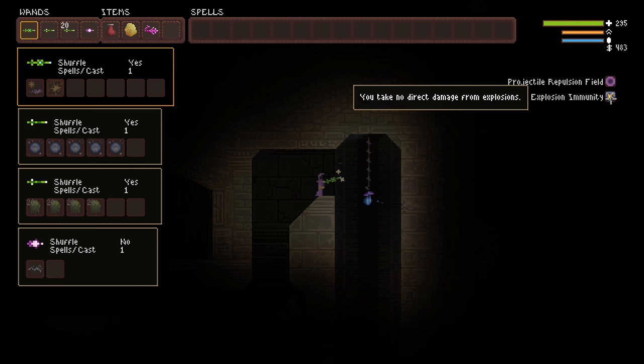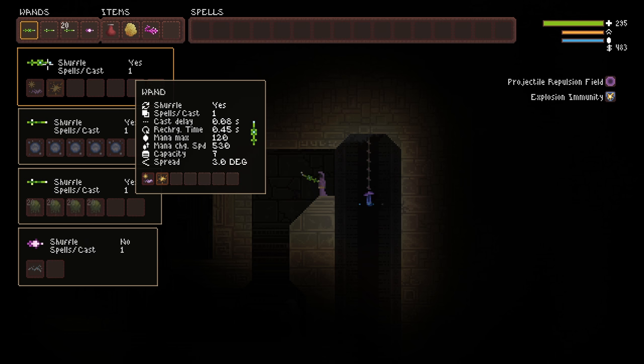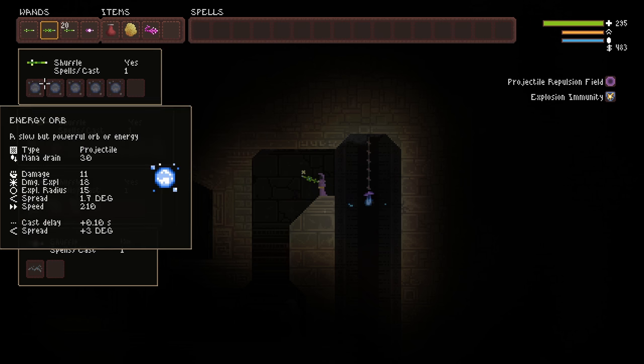Projectile repulsion field, explosion immunity, pretty decent HP, pretty decent gold. And then we have this shuffle wand, so we don't want to use that first. We're going to use this.